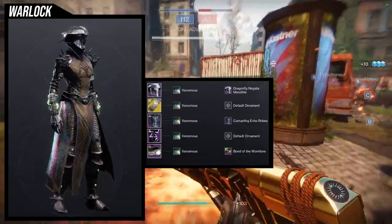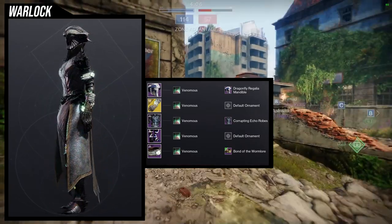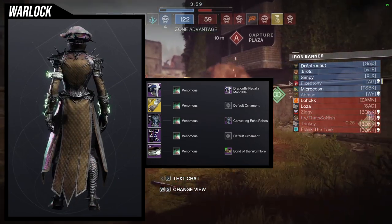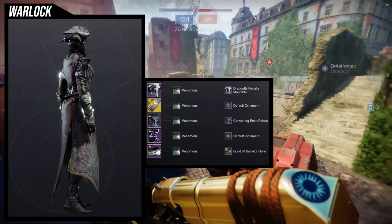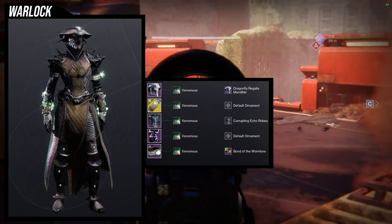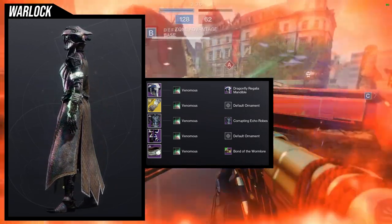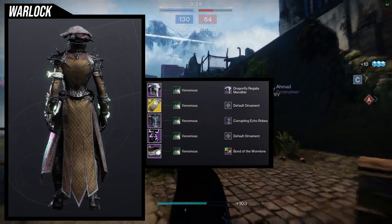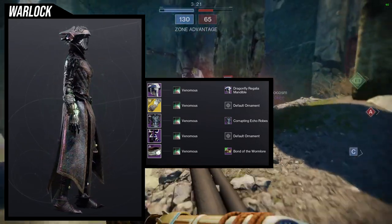For the next one I'm really happy I decided to go with the Venomous Bond, because it actually combines the boots into one color — they have color separation normally but this shader unifies them. We're using Dragonfly Regalia Mandible with the Corrupting Echo Robes because they look amazing together, and for the bond I'm currently using the Corrupting Echoes Bond because it gives off that glow that matches the Necrotic Grips. This set is super dope and very viable — people use Necrotic Grips all the time — and the boots look really cool with that green glow on the stones.